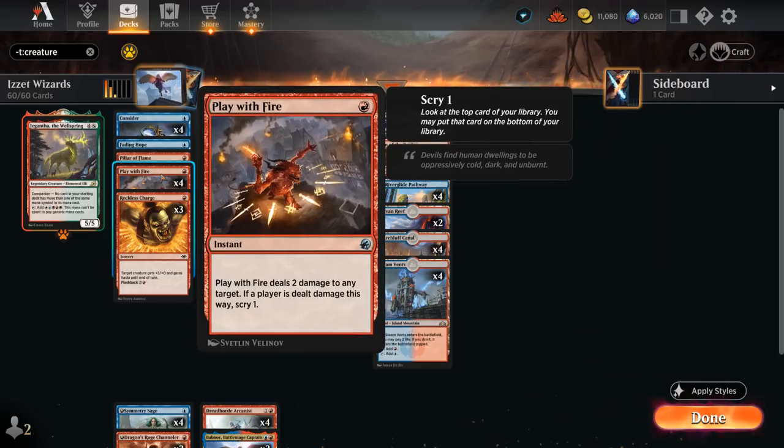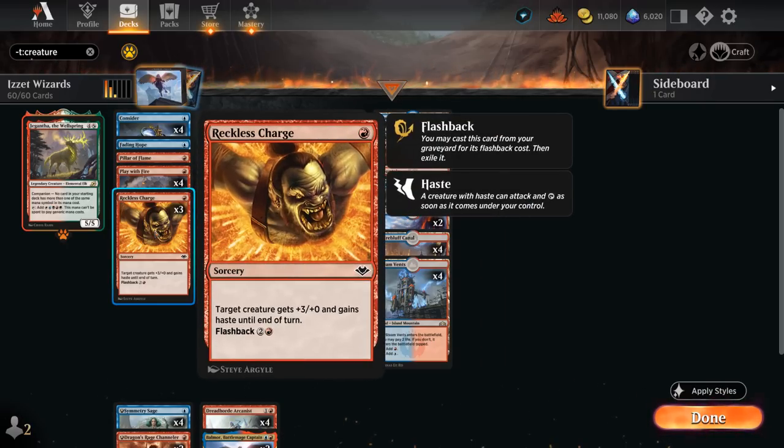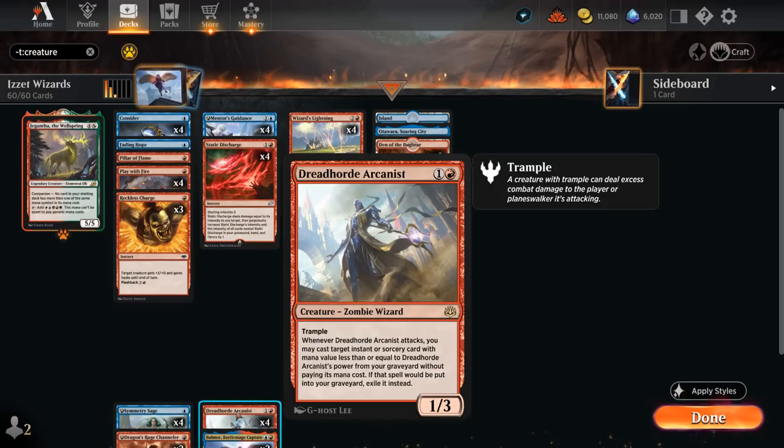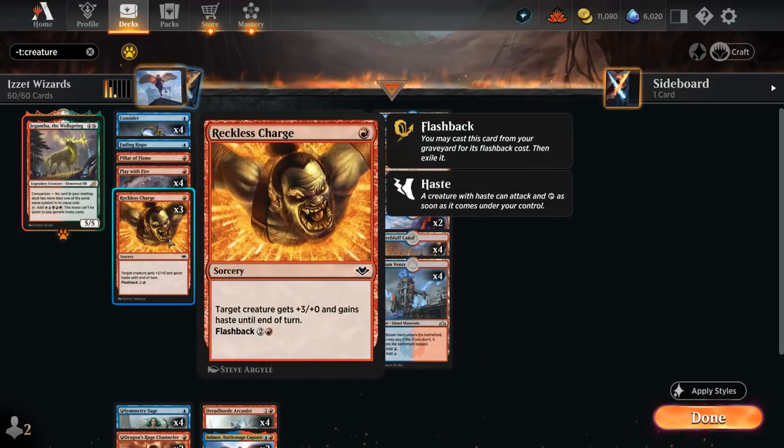Play with Fire is our one-mana burn spell of choice, dealing two damage to any target and letting us scry one if it targets the opponent. Then there's Reckless Charge — another great synergy with Dreadhorde Arcanist, giving a creature +3/+0 and haste until end of turn, and it can also be flashed back for two and a red. If we can give our Arcanist haste on turn three, we can attack right away and maybe flash back something expensive, getting immediate value.